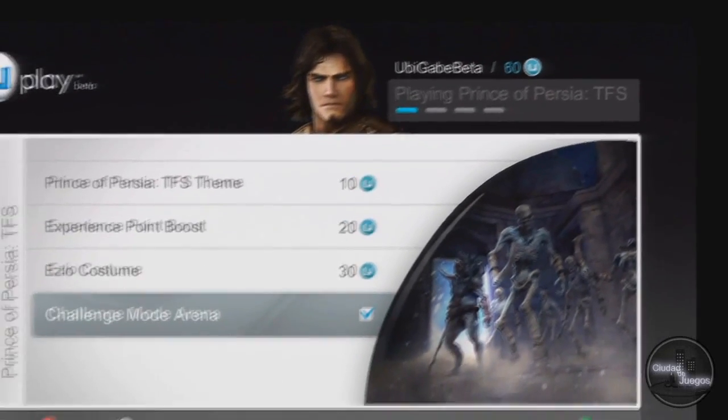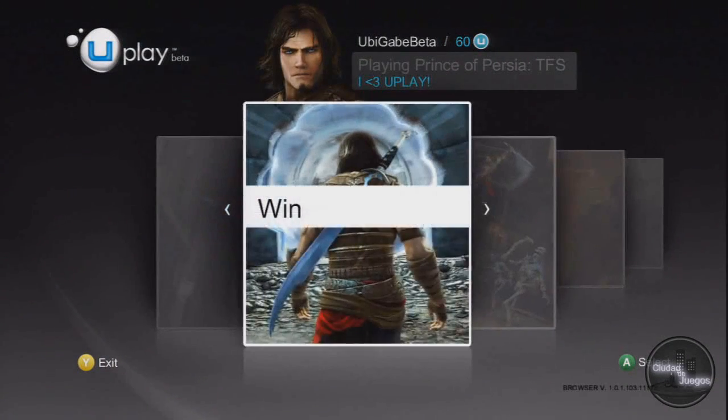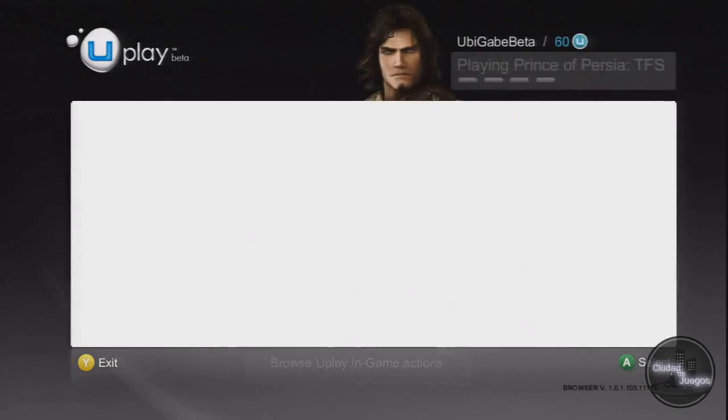You earn Uplay units by playing through the game. You can find out the specific things you need to accomplish in order to earn your Uplay units by scrolling over to the Uplay Actions tab.